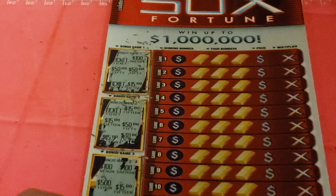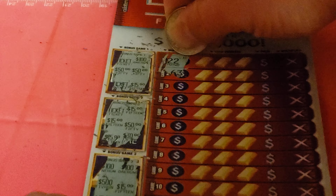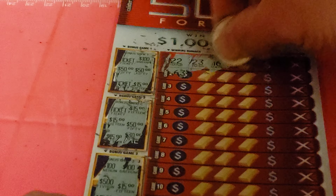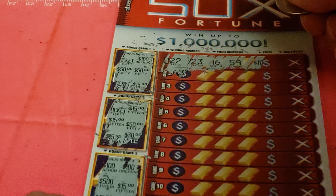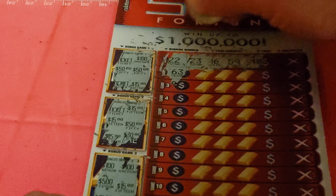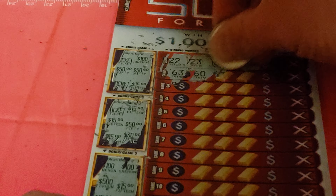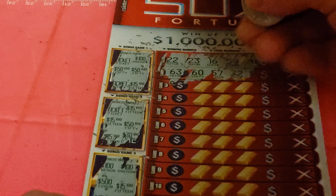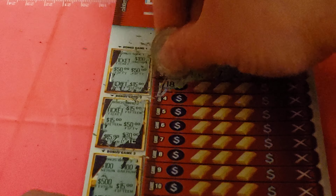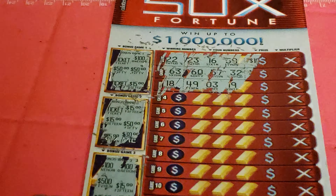Nope. Let's go to the main play area. Looking for 22. The numbers are: 23, 16, 59, 63, 60, 57, 32, 18, 49, 3, and 19 — one number off.